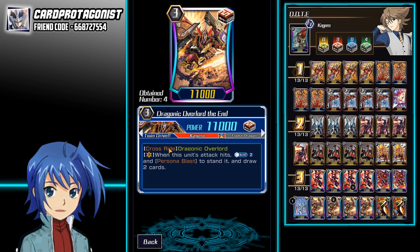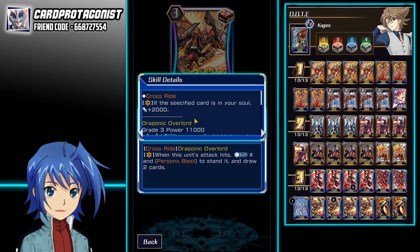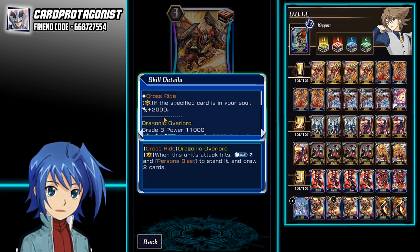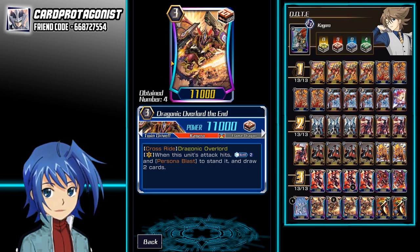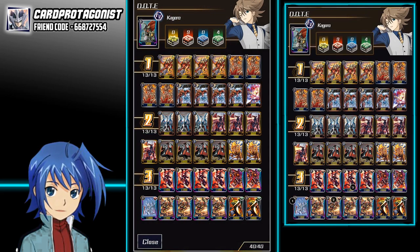It also features the crossride similar to Phantom Blaster Overlord, where if you have a specific card in the soul — Dragonic Overlord — it will become a 13k because it gains 2k extra attack power. A 13k Vanguard is really powerful right now because it escapes a lot of magic numbers. So without further ado, let's jump into the deck.